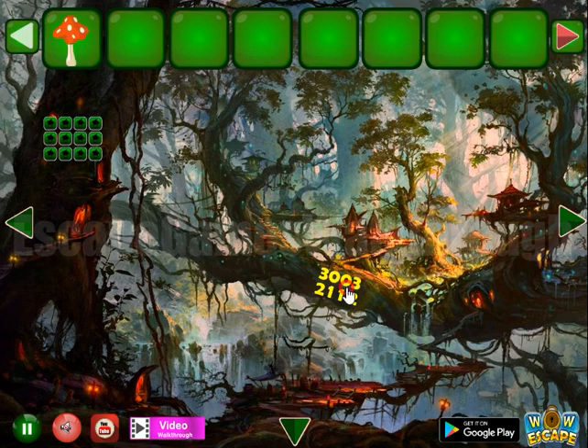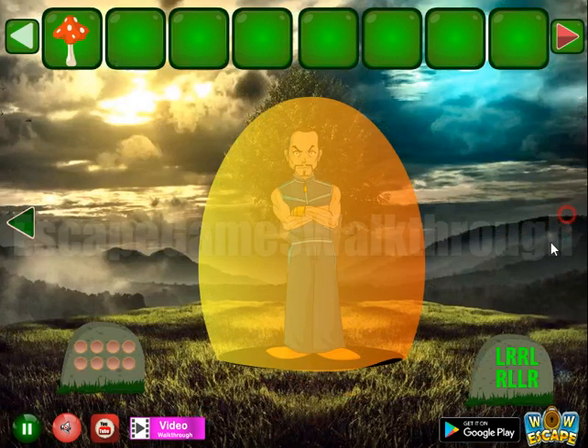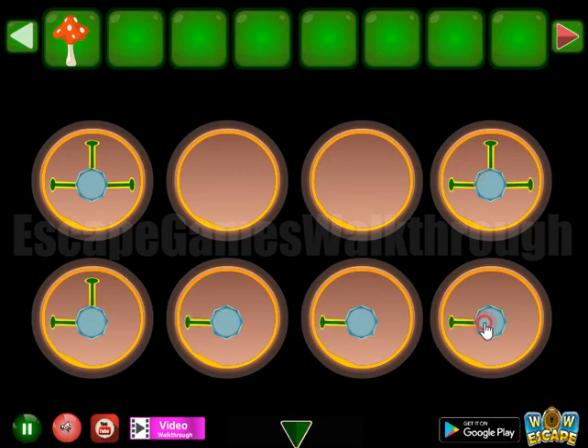Here's the mushroom to take. Hint: three, zero, three, two, one, two — it's for this place. Three, zero, three, two, one, one and two. So a bird we have got.